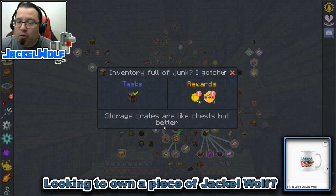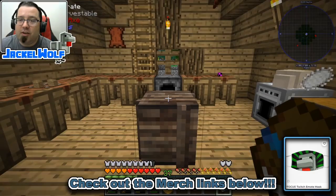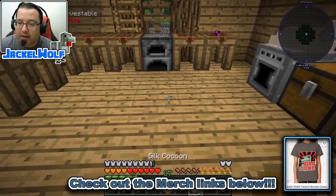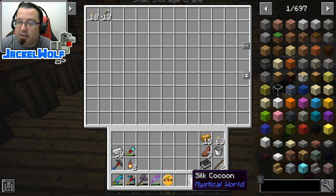We're going to open up our quest book and take the rewards — 50 monies and a storage crate keeper. Now, this storage crate is just like a regular chest. If we were to break it, anything inside gets dropped and left behind. If you want to move your crates from one spot to another, you can use these storage crate keepers to basically give you a temporary ability to move them.